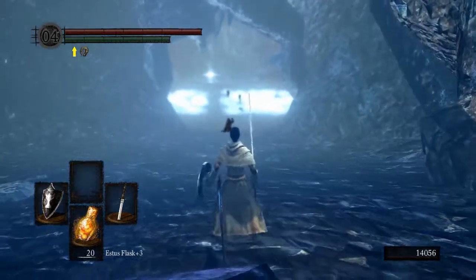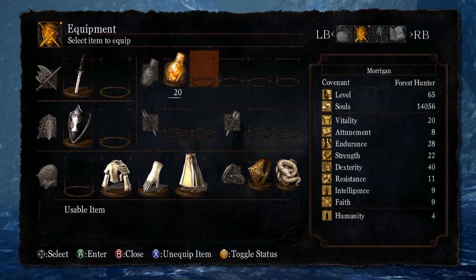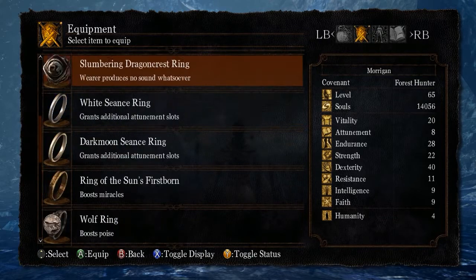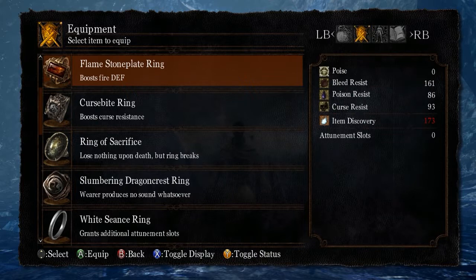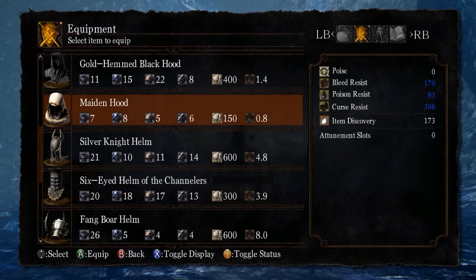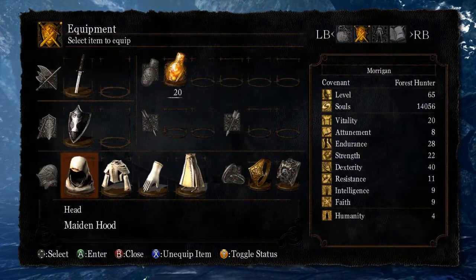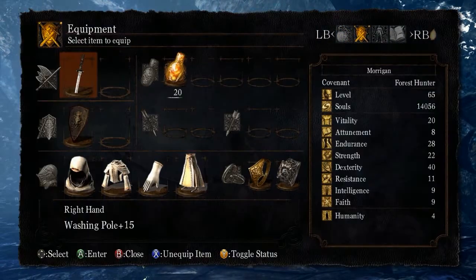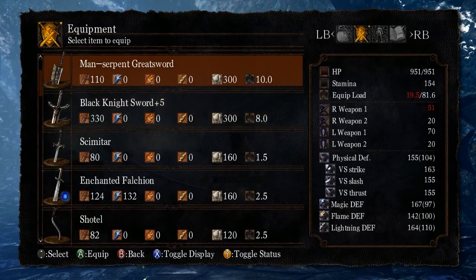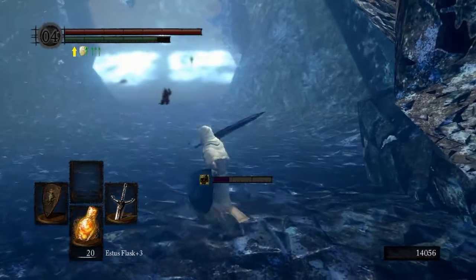Instead, we are going to prep for Seath. We don't need those. I want — actually, do I have the Curse Bite Ring? My curse resistance isn't very good. Now it's a lot better — we'll probably put that on. We look foolish but whatever. We're going to put the Grass Crest Shield on, and I'm going to see if the Black Knight Sword is more powerful. All right, the Black Knight Sword is more powerful — I'm going to use that. There's still a fast roll.